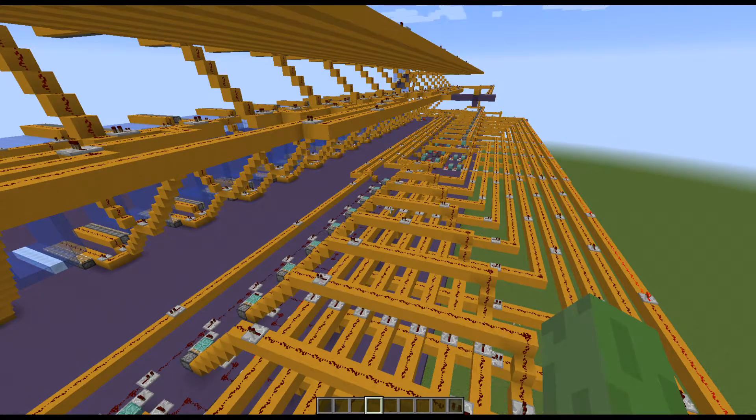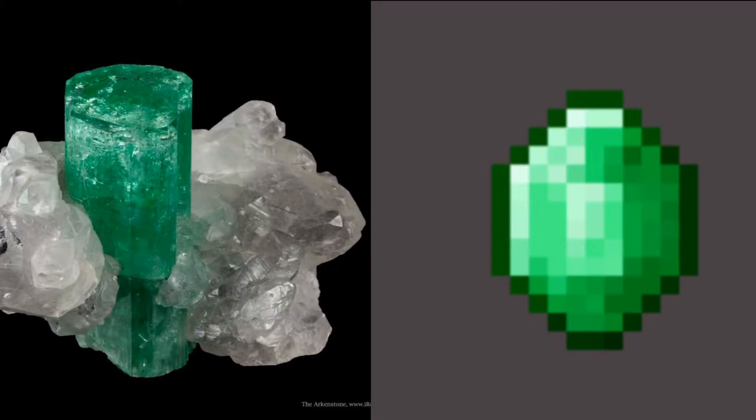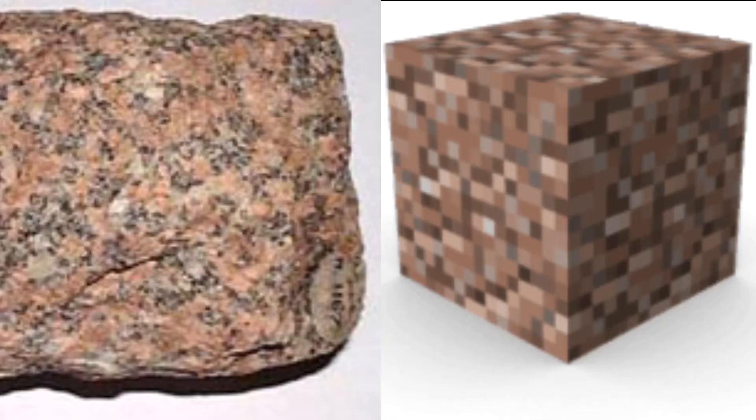Redstone has been in the game since Alpha 1.0.1, when they introduced Redstone and the Redstone Torch. Since then, it has expanded to be this complicated computer algorithm thing, where you can design ginormous contraptions with more blocks, more functions, and more components. Many minerals in Minecraft are based off of real-life elements, such as coal, diamond, emerald, diorite, and andesite. But is there a real-life equivalent to Redstone, or at the very least, was Redstone based off a real-life mineral or element?